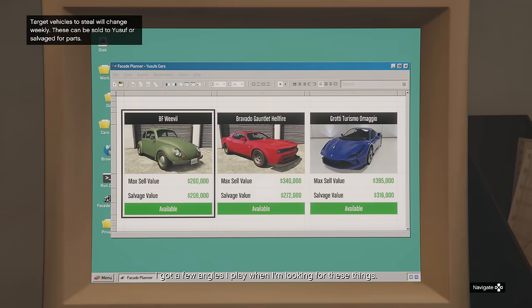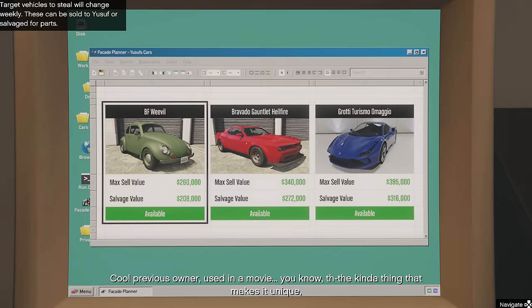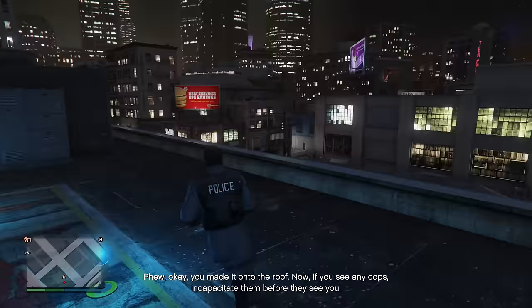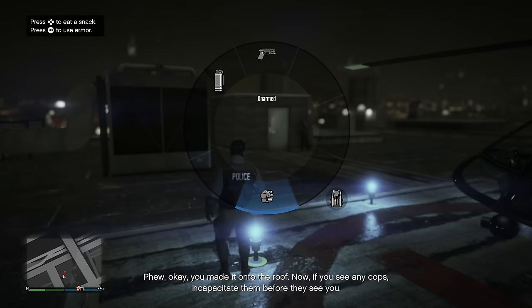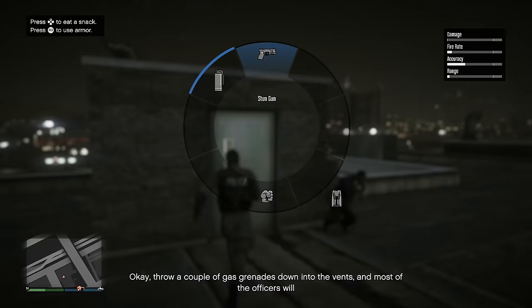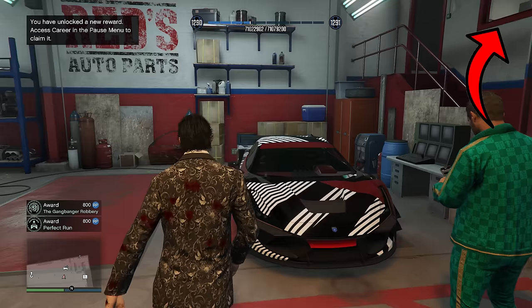The salvage yard can be split up into three different parts: the robberies, the tow truck, and the safe. Starting with the robberies — there are three cars that you can acquire from Yusuf Amir, which can be found at the computer at the salvage yard. Each of these three vehicles has their own contract tied to them, and once you've done them, you won't be able to do them again until the weekly reset every Thursday. These contracts are fairly simple, but the finales have some bonus challenges attached to them that can earn you up to $50,000. If you need some help with those, check out my guide for that.